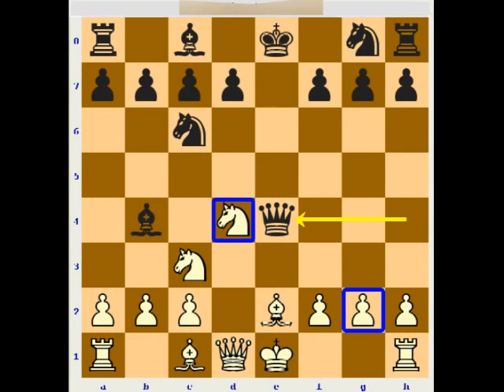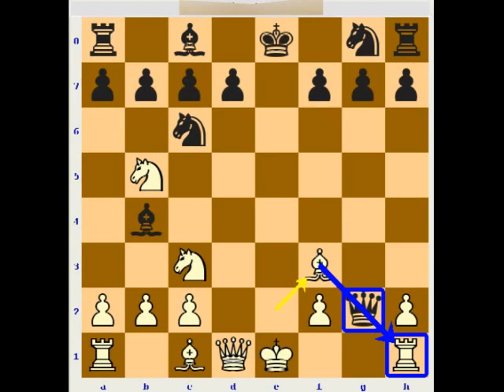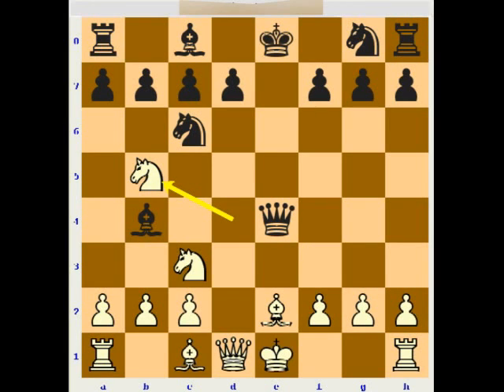It looks like black has an excellent position — he's attacking and already has a pawn advantage. But the truth is, now white has a very strong move: he can attack the c7 pawn with the knight and save the d4 knight. This is a very strong threat. Because what happens if black captures one more pawn? That's a poisoned pawn, because now white can play bishop f3, defending the h1 rook and also attacking the queen, and at the same time attacking c7. If black moves the queen, then white wins the rook on a8 and has a winning position.